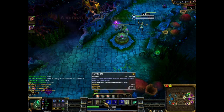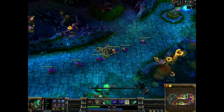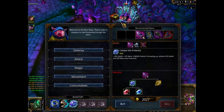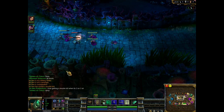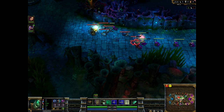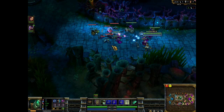Now I'm going to recall, get some new items, heal up, and get my mana back. At the bottom it looks like they've pushed to the turret but they're falling back now, as you can see on the minimap. I highly recommend you watch this video in full screen. I'm going to buy that staff — it raises my ability power by quite a bit, and raises my health. I'm going to kill all these minions for free XP and gold — well, not exactly free, but easy.